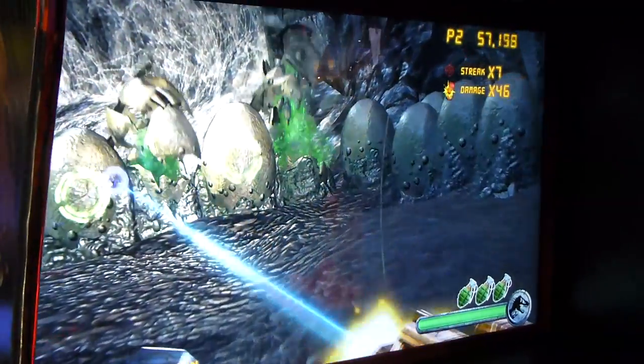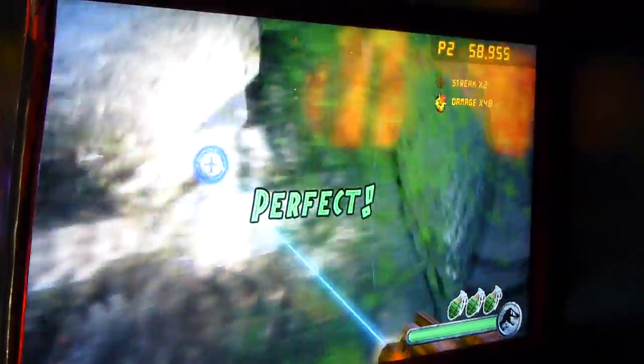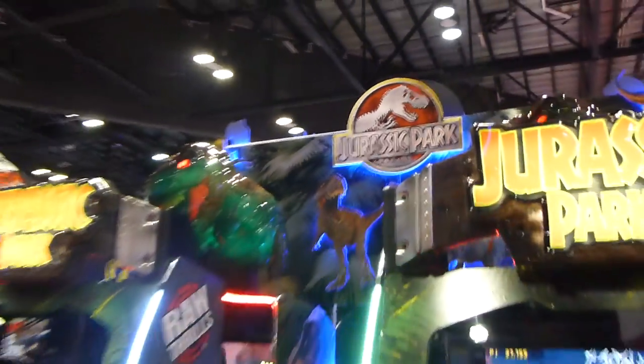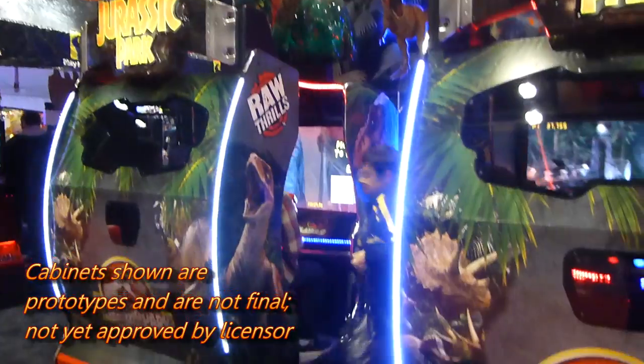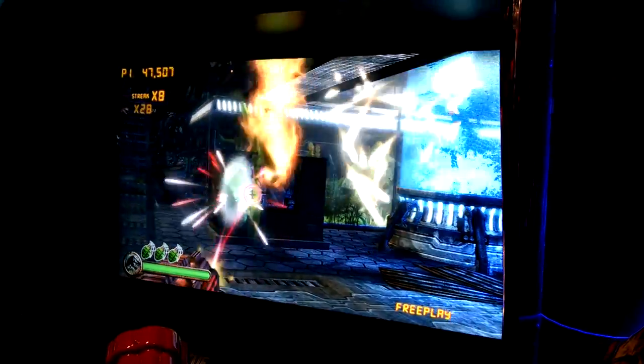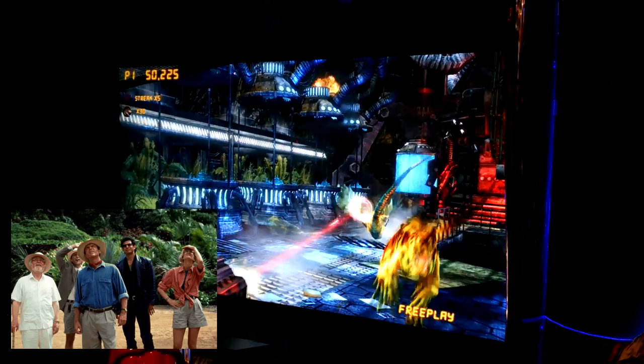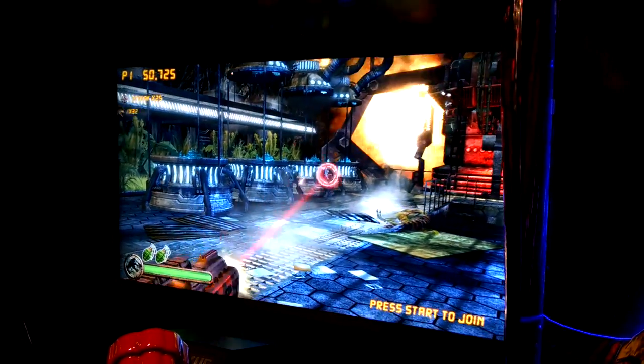Following the Aliens Armageddon release earlier this year, the next light gun shooter to come along from Raw Thrills is Jurassic Park. This is based upon, but not a direct retelling of, the original Jurassic Park movie from back in the 90s. This means that no likenesses from the original characters nor other voiceovers or lines are found in the game.